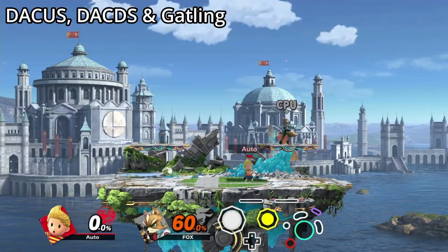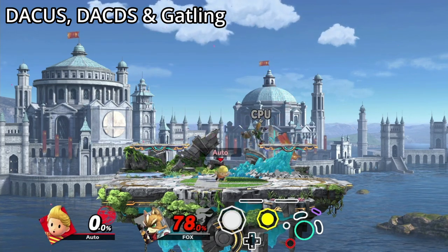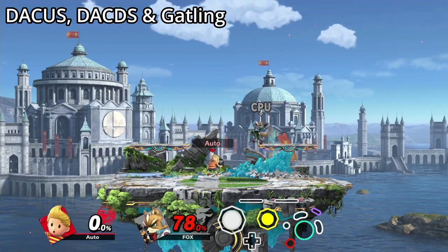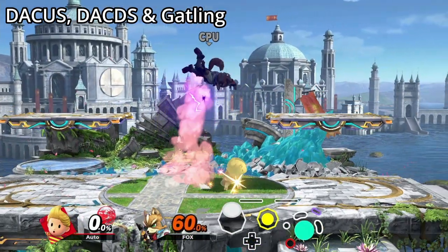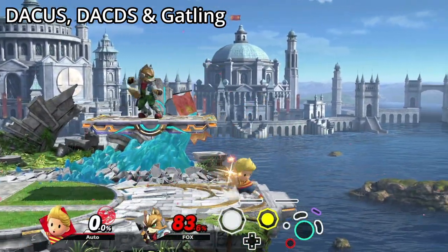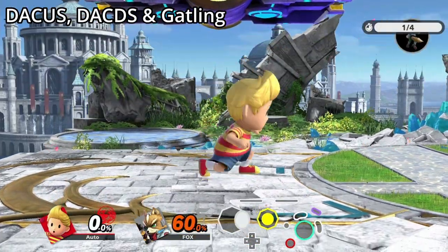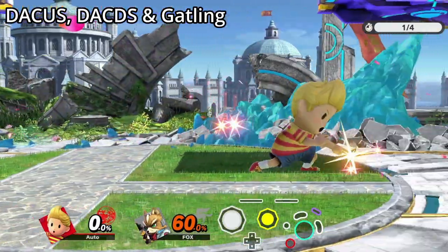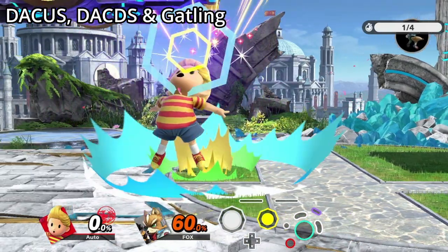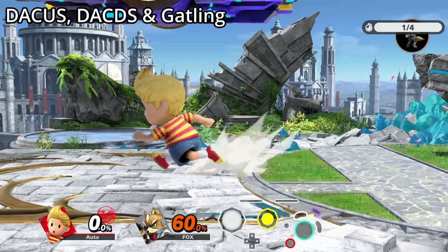DACUS is an acronym for Dash Attack Canceled Up Smash and is a technique originally discovered in Brawl. In HDR, you can also cancel a dash attack into a down smash. This technique can be used in two ways: firstly, to give your smash attack the momentum of your dash attack, and secondly, as a way to combo from your dash attack into a smash attack. The dash attack can be cancelled at any time before its 10th frame of animation, so as long as the dash attack hitbox is frame 9 or faster, you can combo them together. Comboing a dash attack into a smash attack with this technique is commonly referred to as a Gatling.